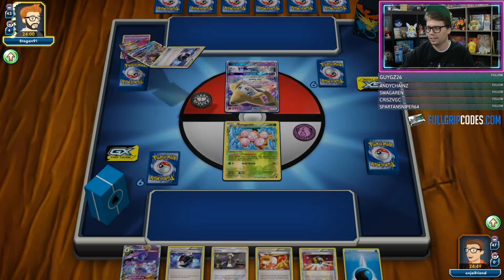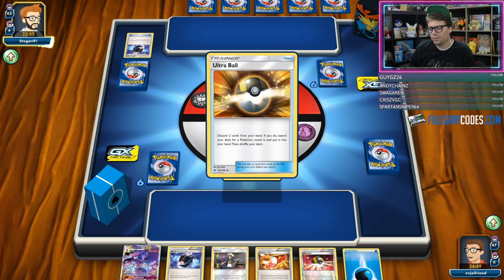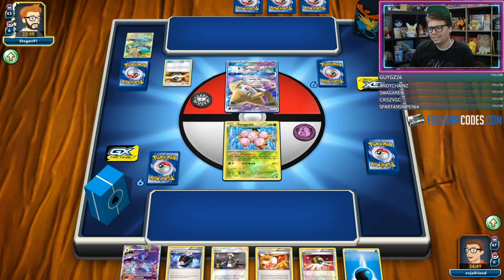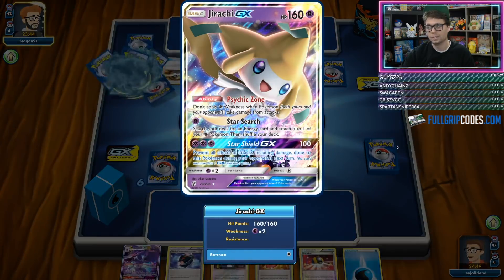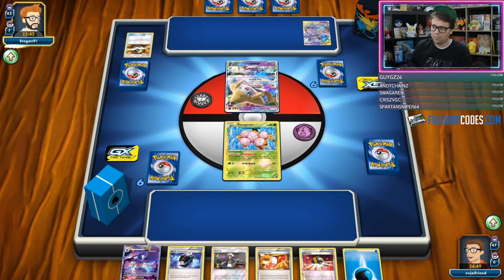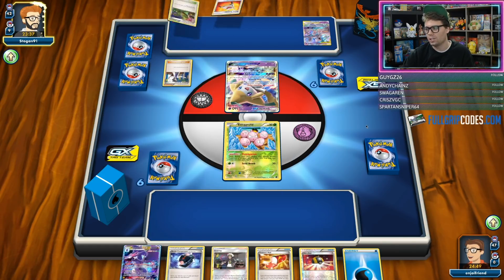We are playing against the Mega Gardevoir deck. If we get it turn one, we should be pretty good here — we don't play any way to turn off our weakness. They've already started the Jirachi, so that's just a known quantity. We're both playing without any weaknesses right now, so that's interesting. I don't actually want to knock out the Jirachi turn one.